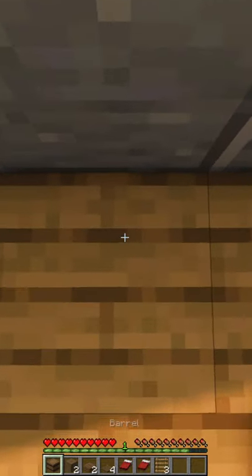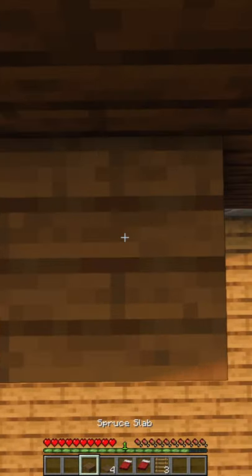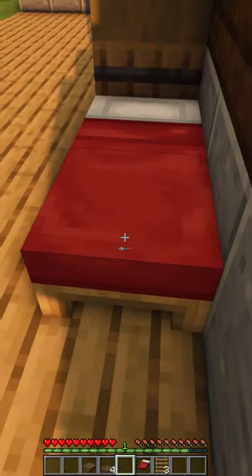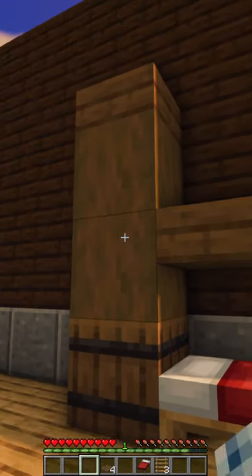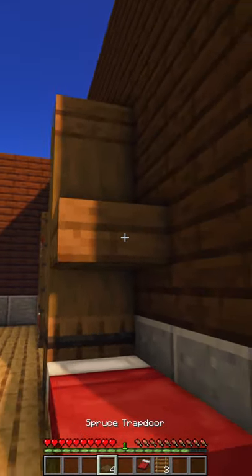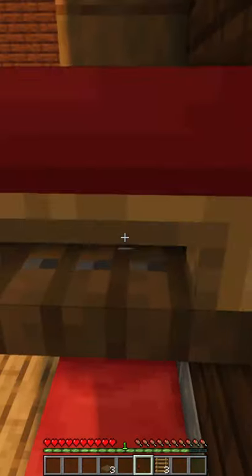Start by placing your barrel facing upwards like so, your logs on top, and your spruce slab like so. Place your first bed with the head facing towards the pillar, spruce slab on the second block right here, spruce trap door against that, and your second bed right on top.